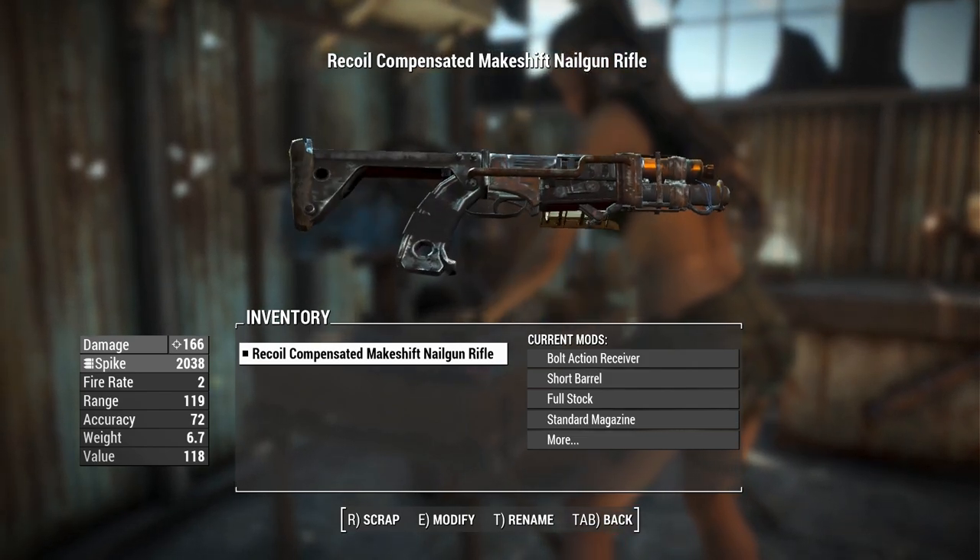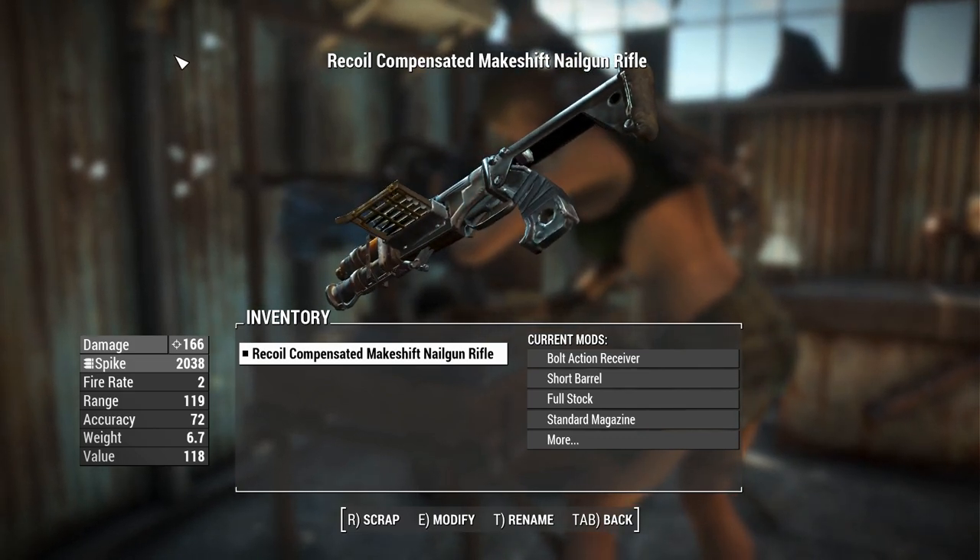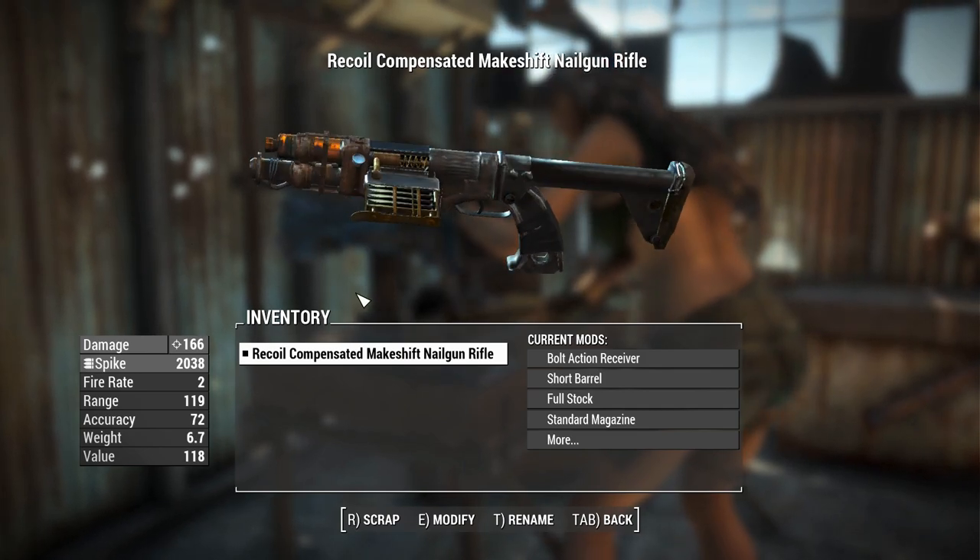This thing, in function, is basically a pipe bolt-action pistol, and it uses the syringer rifle sounds, which hopefully means it's silenced. I can use this all stealthy-like.